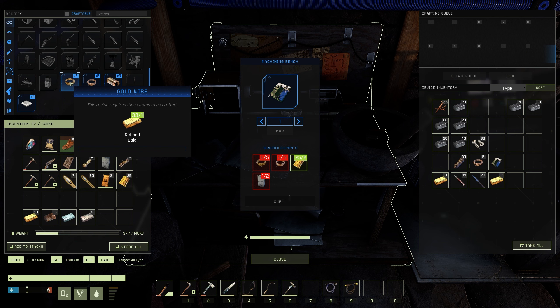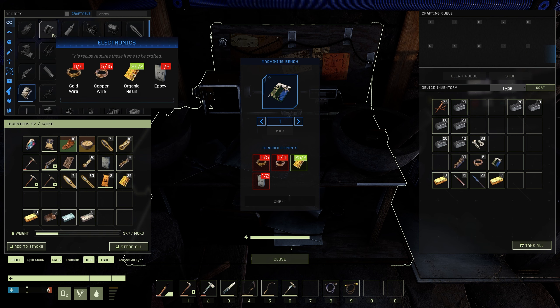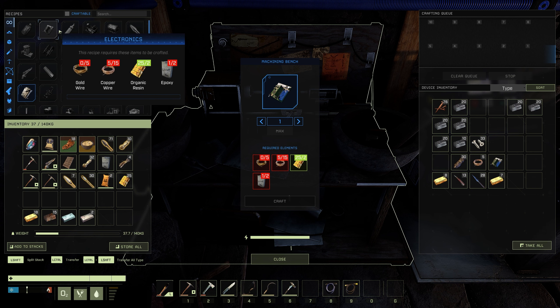It will cost you one gold ingot, three copper, two organic resin, and two epoxy. But I think it's nice to have new items in the game, especially if you're thinking about having better wiring systems in future. I think gold and copper wire and stuff like that will tie in nicely to that.